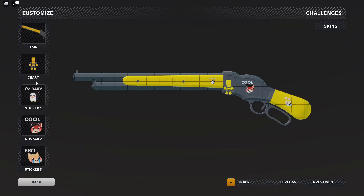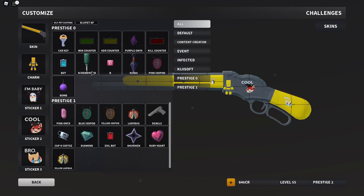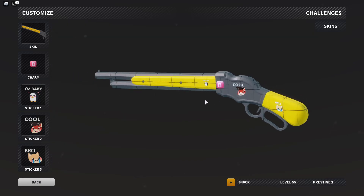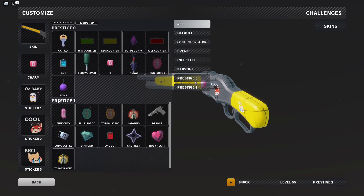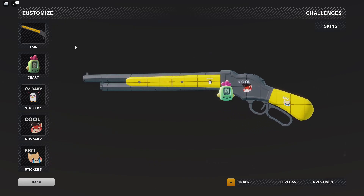The gun customizability is crazy — look at the amount of charms you get. All these Prestige Zero charms — the B charm is probably one of my favorites. All these charms, they're so great.